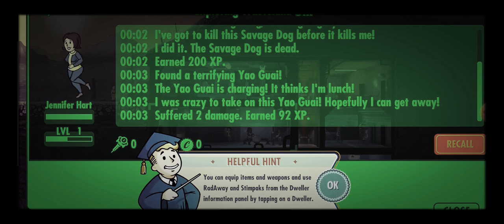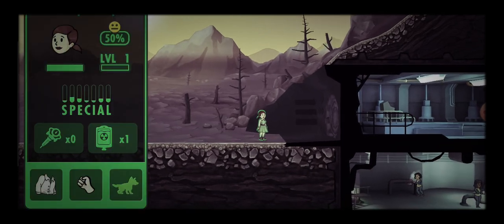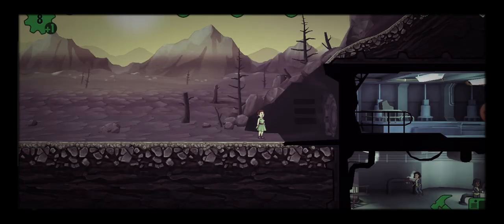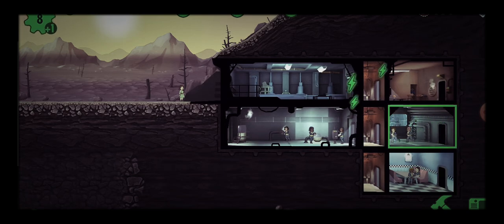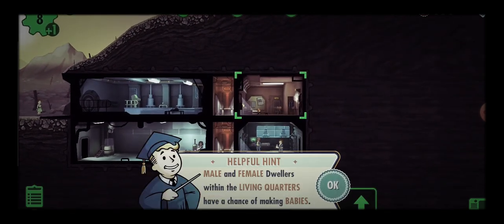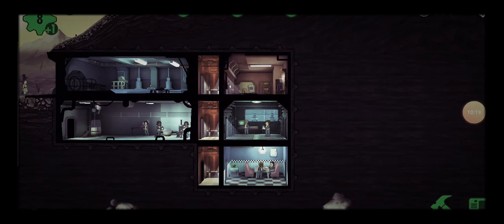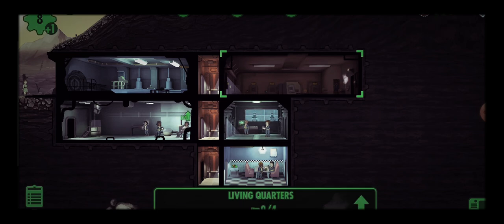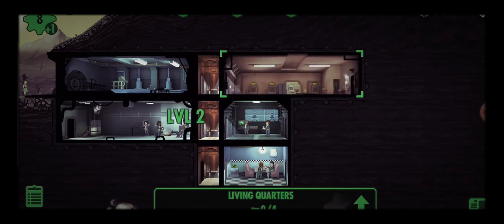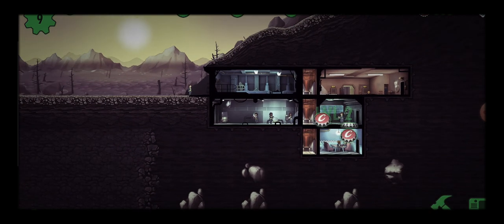She suffered two damage, 92 XP. You can equip items, weapons, and use RadAways and Stim Packs from the dweller information panel by tapping on a dweller. She's good at Perception — I don't want you dead, so I'll just recall you. We got electricity! Male and female dwellers in the living quarters have a chance of making babies. Looks like we're going to have to build another living quarters — that takes up a bit more electricity but that's fine.